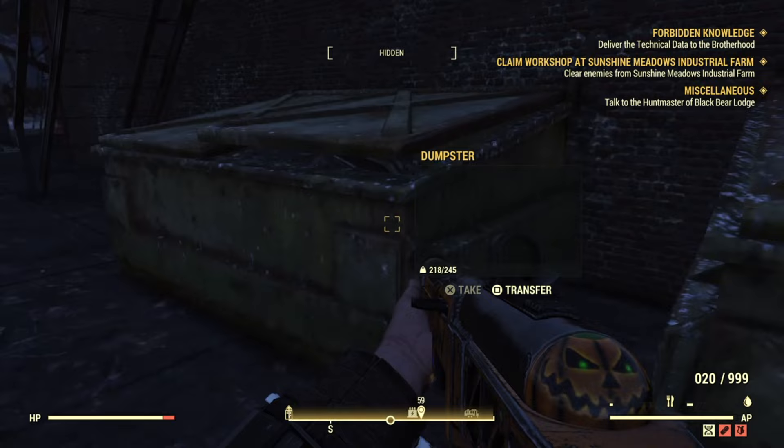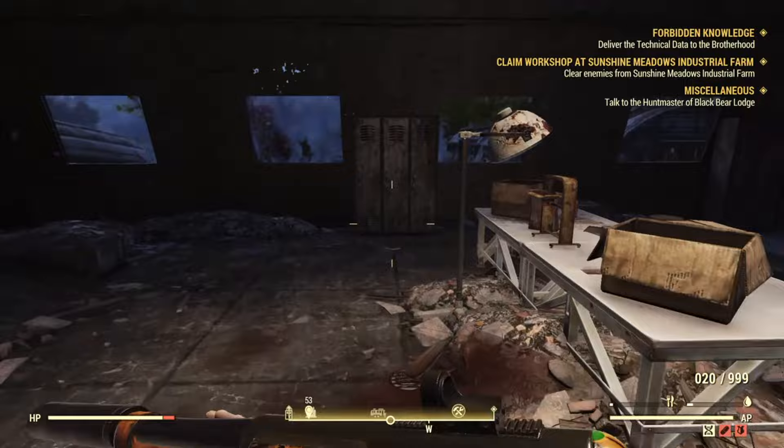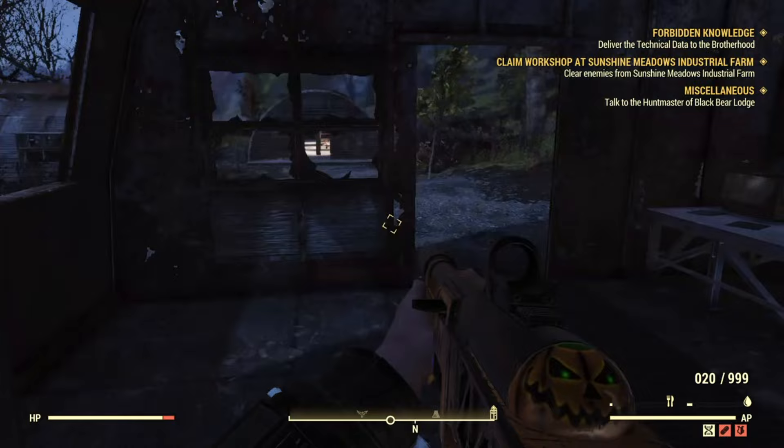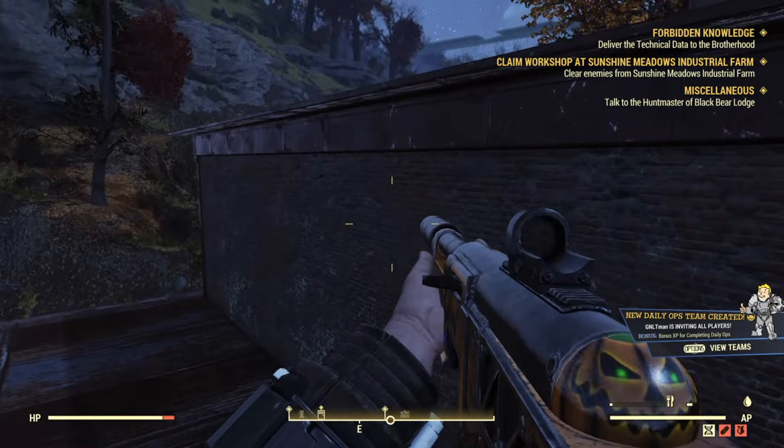I recommend placing a tent nearby so that you're close to this area. You'll want to loot the three toolboxes and the safe at the end. Additionally, as a bonus, you can loot the dumpsters to get caps, as well as the lockers that will give you items. You can loot many other containers in here — nothing on the outside will come back, but anything in these containers will refresh. This only takes about a minute to run through, grab everything, and then leave to join a new server.